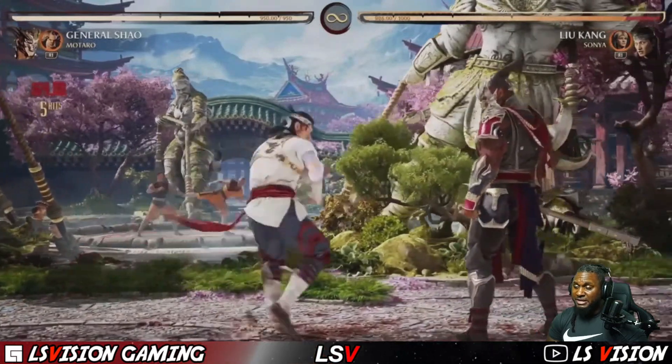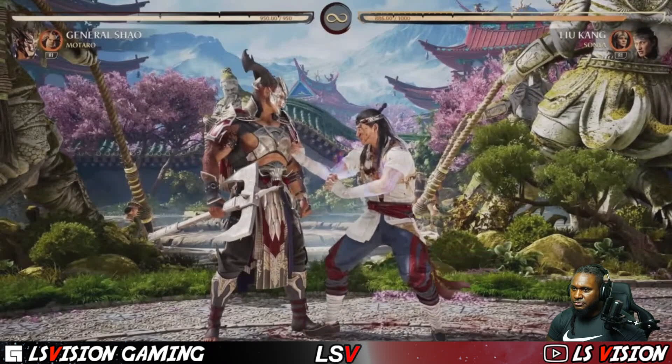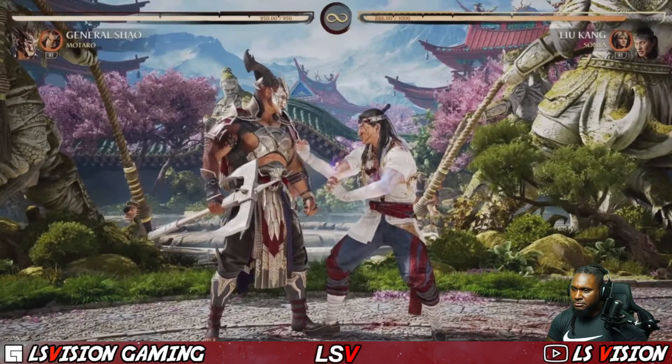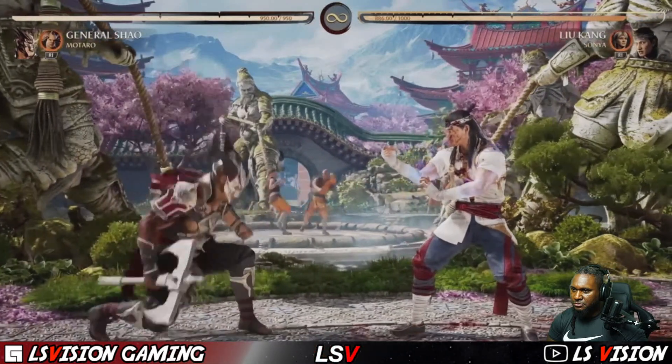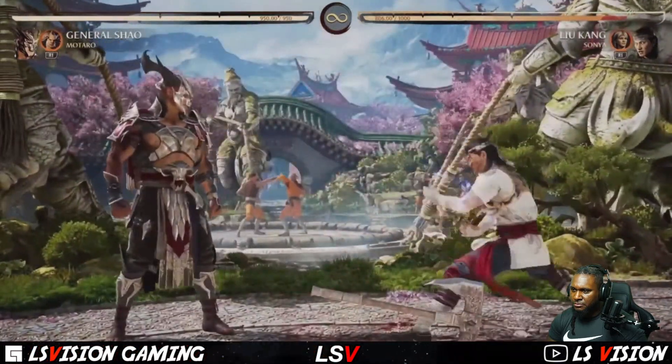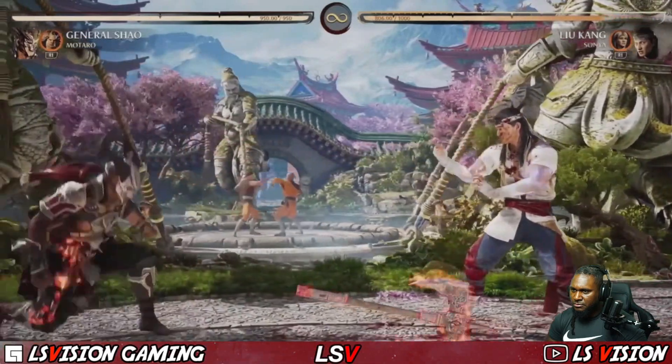Let's talk about his special moves. The one that kind of encapsulates what he is — Power Strike. He will just throw the axe on the ground and there it is. You have about seven or eight seconds to just do stuff without the axe. You can also call it back.